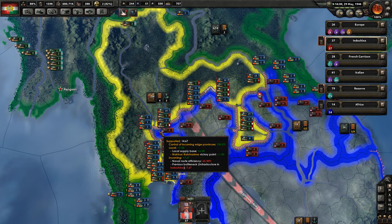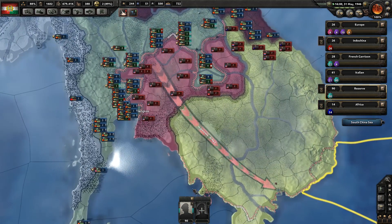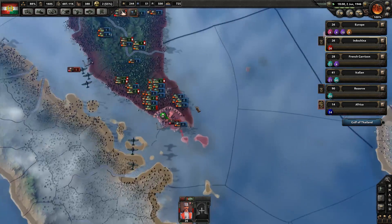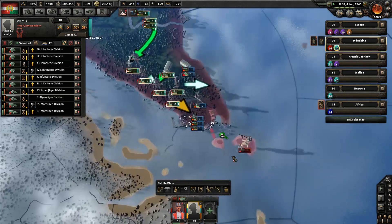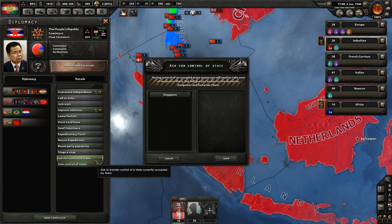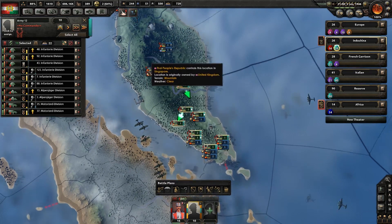Let's cut this in half and put these guys in the reserve. Maybe now we'll have enough supply with only 26 divisions. Some of our divisions are down here — put them in one army and they can just attack that, which they did successfully. We took Singapore, and it was given to the Thai People's Republic. We want to ask the Thai People's Republic if they would allow us to control Singapore — they've refused. I'm about to snap on these people.